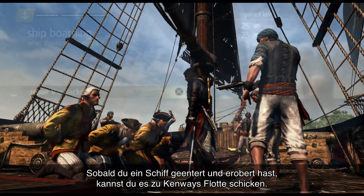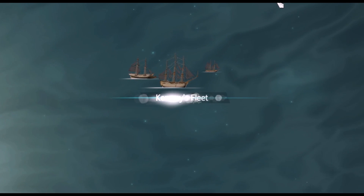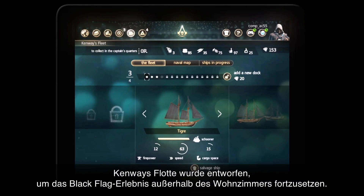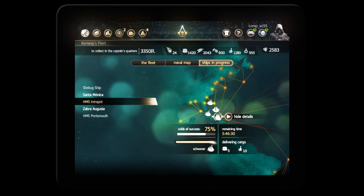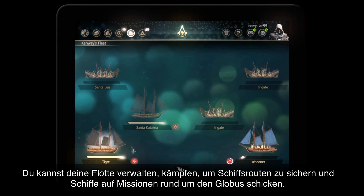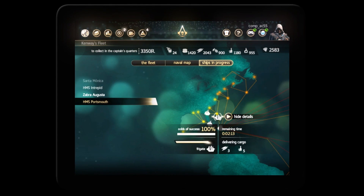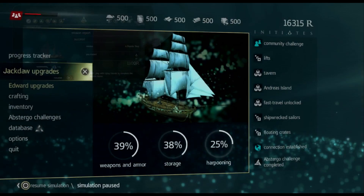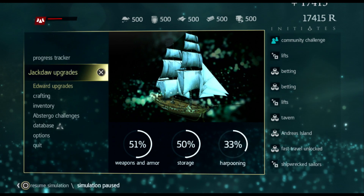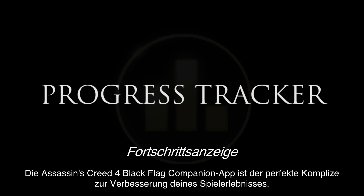Once you've boarded and captured a ship, send it to Kenway's Fleet. Kenway's Fleet has been designed to bring your Black Flag experience outside of the living room. You can now manage your fleet and battle to secure routes in order to send ships on trading missions around the world. Assassin's Creed 4 Black Flag's companion app is the perfect partner in crime to elevate this gaming experience.